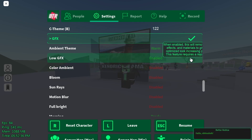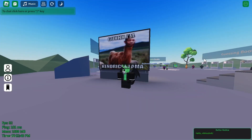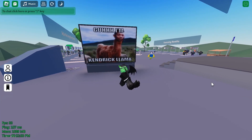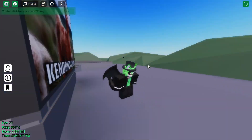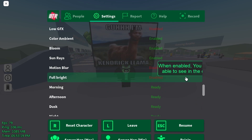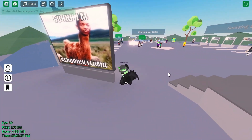This just lowers your graphics. Color ambient makes everything more vibrant. Bloom — I don't really know what it does, it seems to make it more vibrant as well. Motion blur is motion blur. I don't know why you would ever turn this on, but it makes blur happen when you turn around. Full bright just makes everything bright.